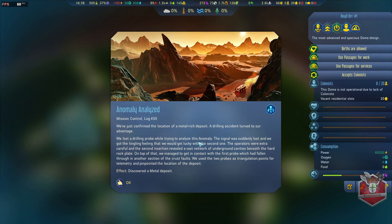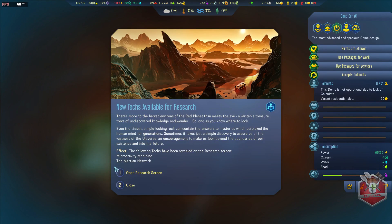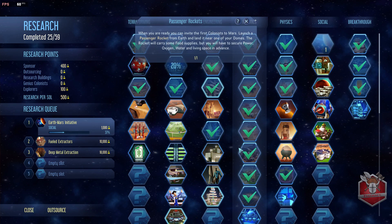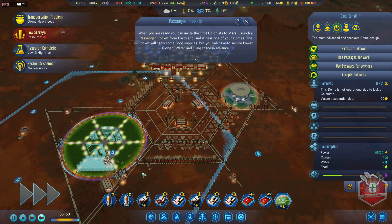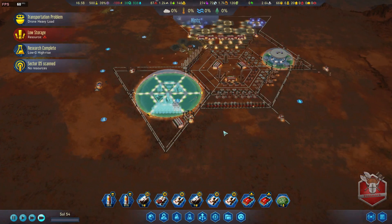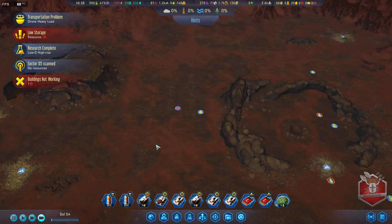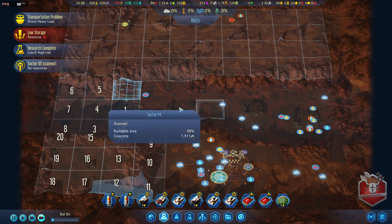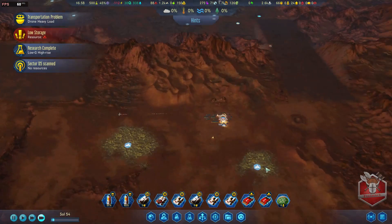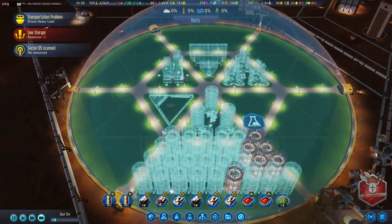We just confirmed the location of a metal-rich deposit - a drilling accident turned to our advantage. We also have new research unlocked. We're almost ready to bring people down - we have some living quarters already. The metal deposit is far away so we're not going to be concerned about it for now. We want to get this dome up and running as soon as possible.